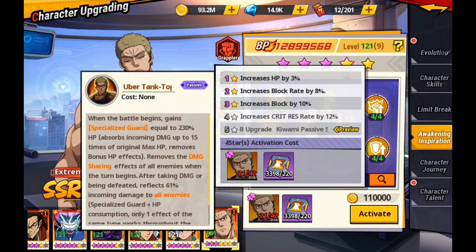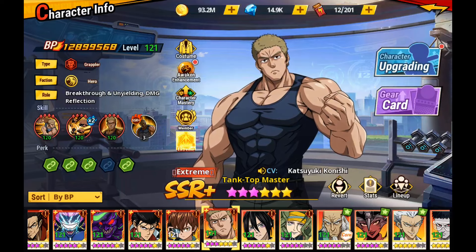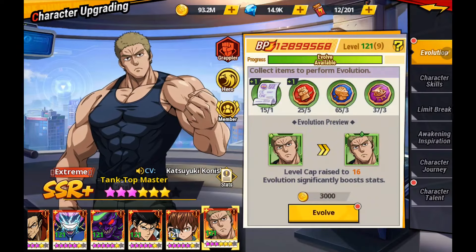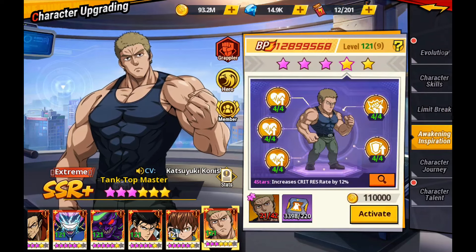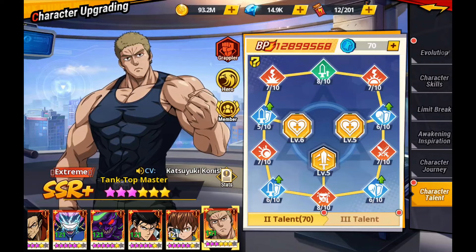That makes him playable for free-to-play and light spenders. Just don't sell yourself short — we don't know where the schedule's going. The way it has gone for the last 2 months, it would be shocking if we didn't get our next core character next month. So keep that in mind and be careful when planning out. Right now, he is limit broken to 6, his awaken inspiration is at 3 stars, and character talents aren't that far — haven't even opened up 3, working on 2 currently.